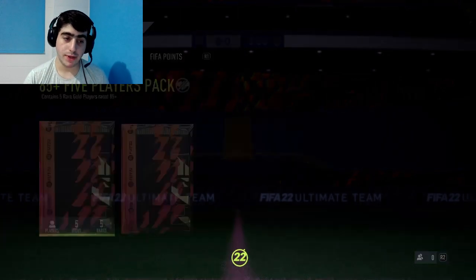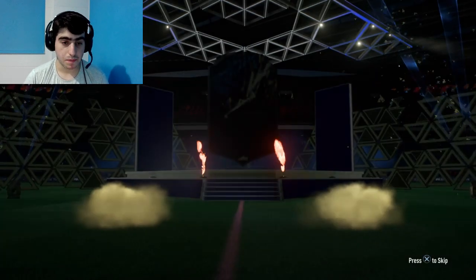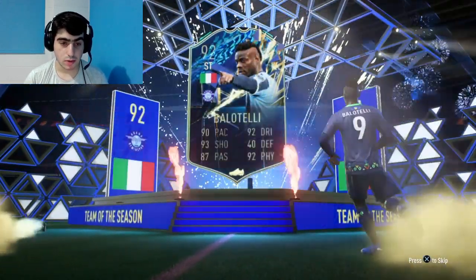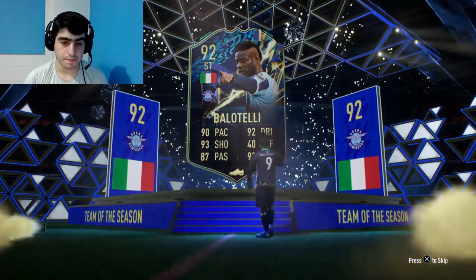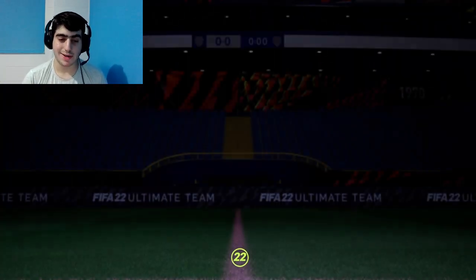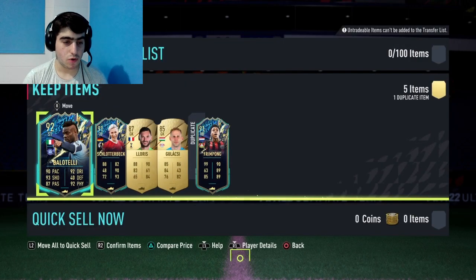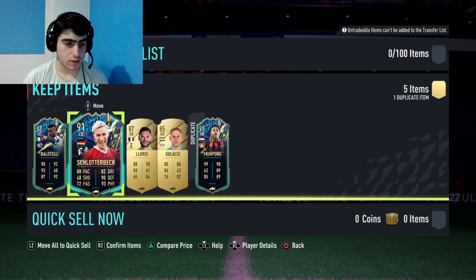I'm gonna go ahead and open up these two packs. First up, I'm gonna open up the 85 plus five players pack. Okay, come on! The striker — Balotelli. I mean, I got this player like so many times, so I don't know, it's not like a good player for me. We got this dude over here. Let's close it.